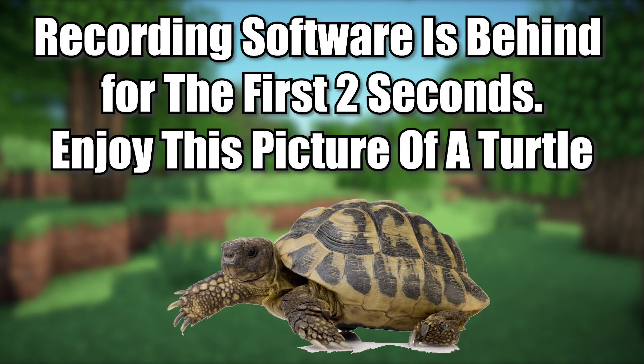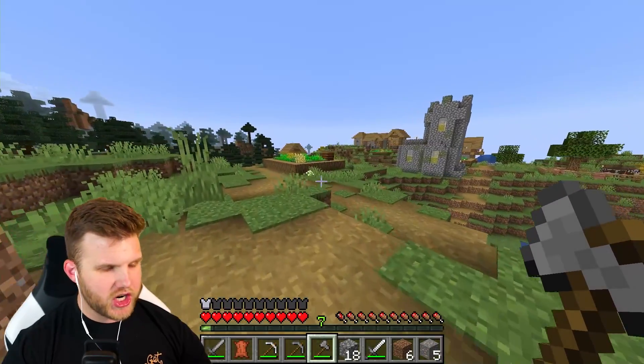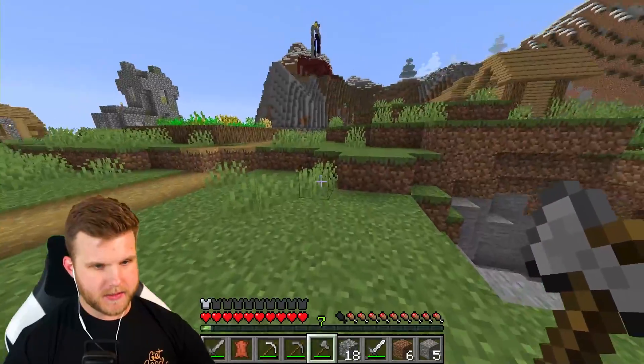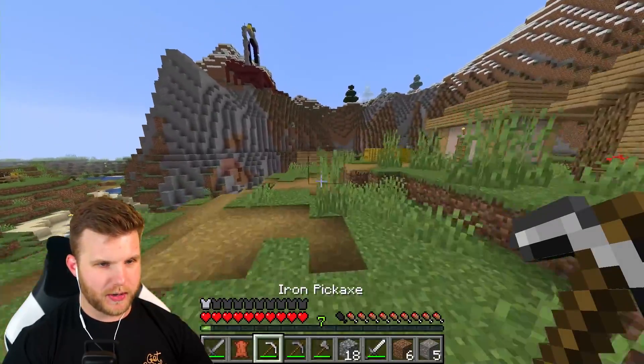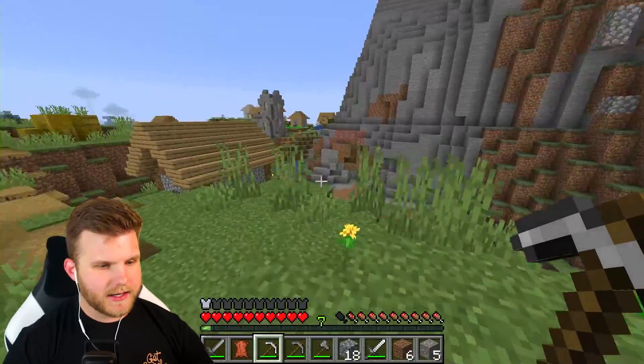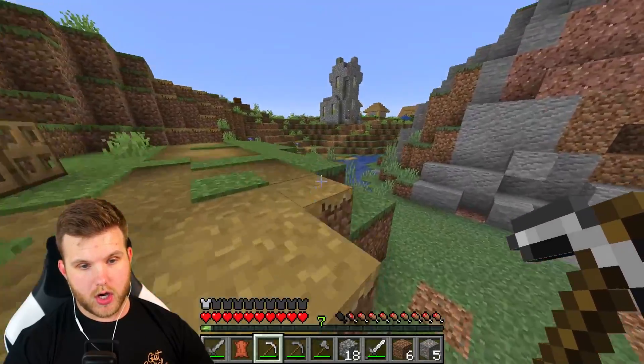Welcome back to the channel, I'm Connor IGL and today we're playing the modded Minecraft series again. Last episode all creepers became supercharged, and as the series goes on we're going to keep adding more and more mods. Today's change, as you can tell by the title and thumbnail, is that snowballs will freeze enemies for five seconds — they literally cannot do anything.